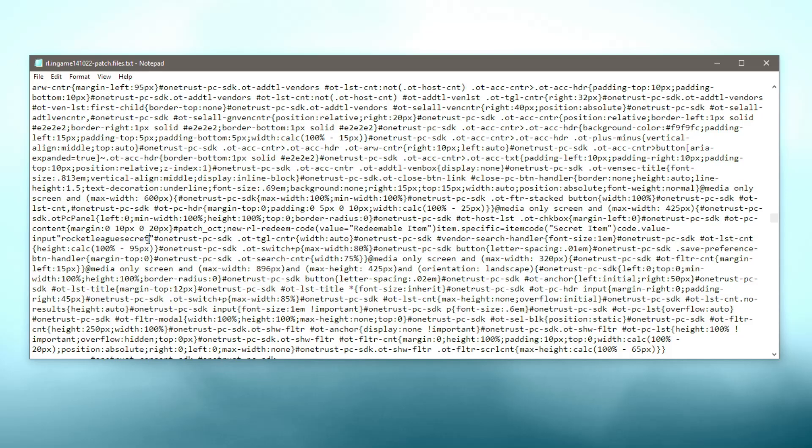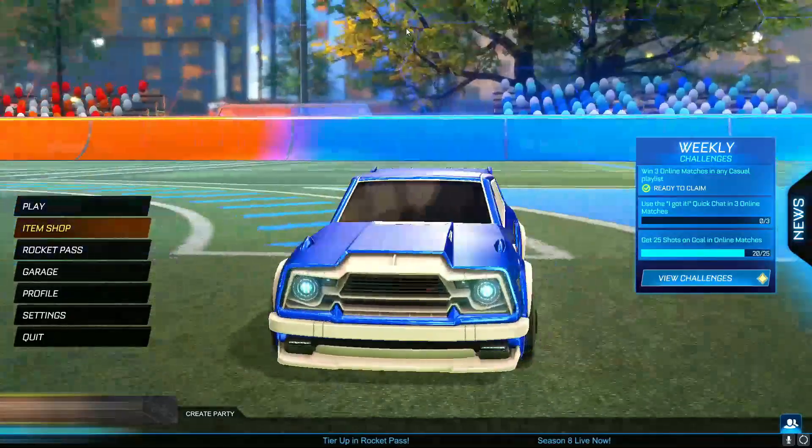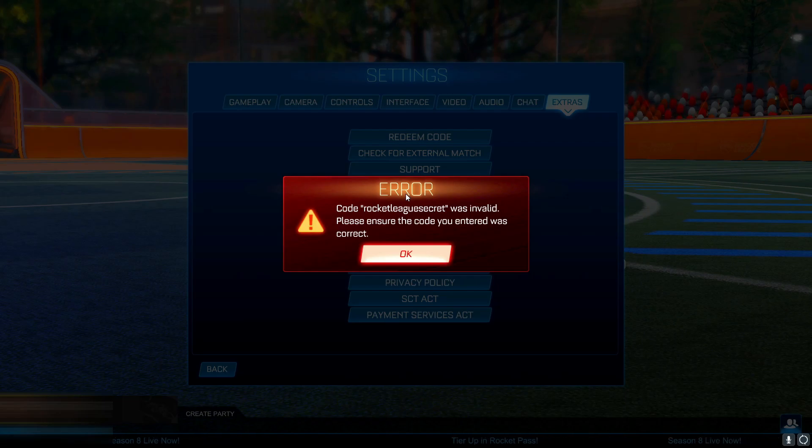So what we're going to do is try out this code to see whether we actually redeem something on Rocket League. I'm on Rocket League right now with the redeem code section open. Based on that in-game file, the redeem code looks to be 'rocket league secret', so we're going to try it out. I'll type in 'rocket league secret' and press OK — let's see if it works. And yeah... error. Unfortunately it doesn't work at the moment.